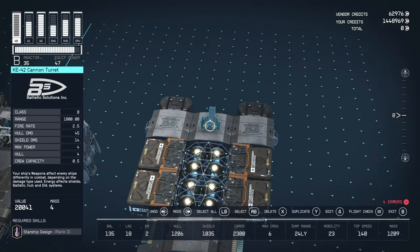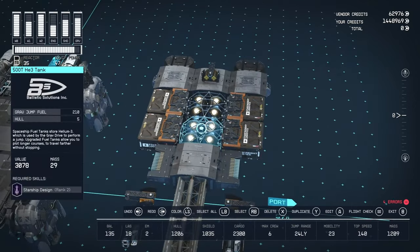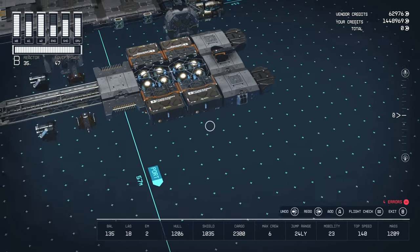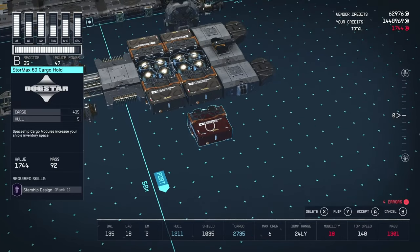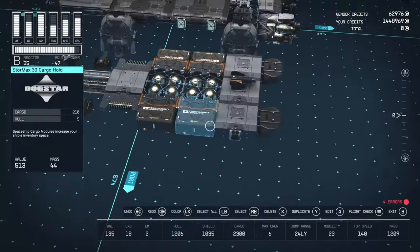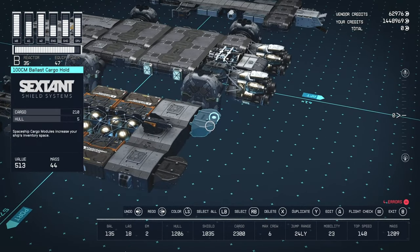We also have another cannon turret mounted a little higher on an equipment bracer. For the fuel tanks, we have two 500T HE-3 tanks from Ballistic Solutions, giving us the 420 fuel. We have four Stormax 30 cargo hulls, all 210 each. You can opt for the larger ones which double the capacity — more expensive but it could effectively take the cargo from 810 up to around 1600. We also have two Ballast Cargo Holes with 100CM Sexton Shield Systems, 210 each — these are laid out similarly to shielded cargo, so if you wanted to move some illicit cargo like Aurora, you can do that.